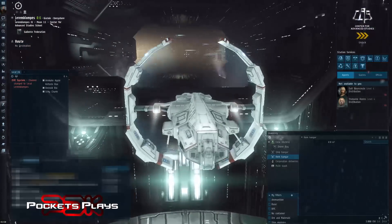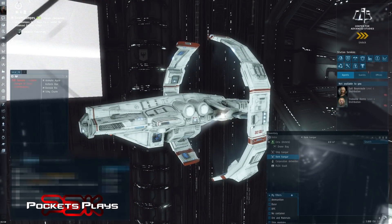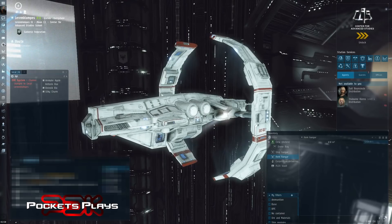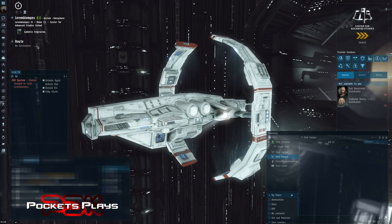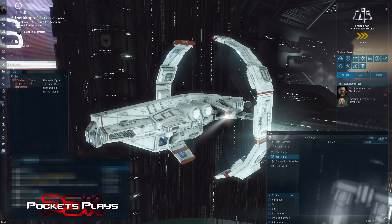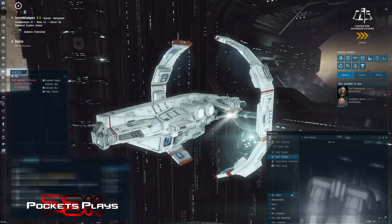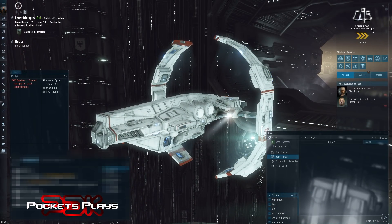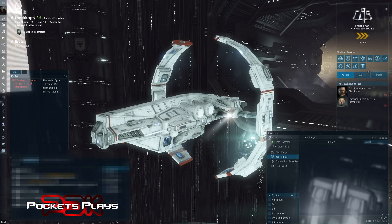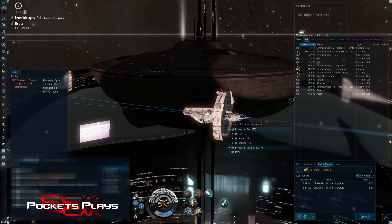I'm in my Astero now. An Astero in highsec is way overkill — the T1 exploration frigates are just fine in highsec, and they're pretty good anywhere. They're nice and cheap so if you do lose them it's not a big deal. But I like flying the Astero, so I have one. It's probably the best exploration ship you can get, along with the Stratios.